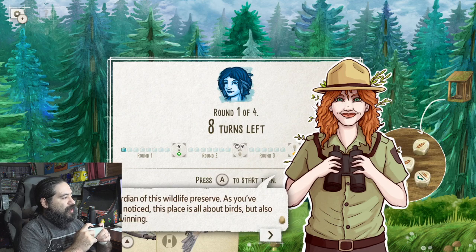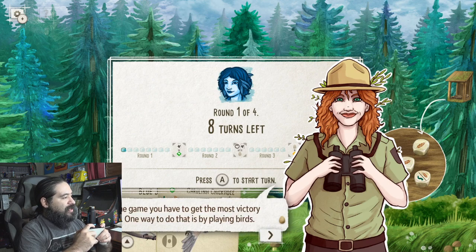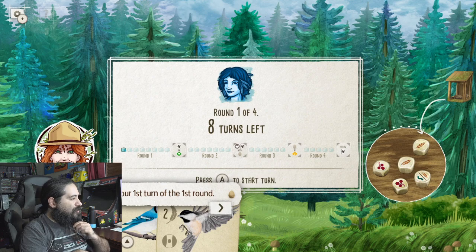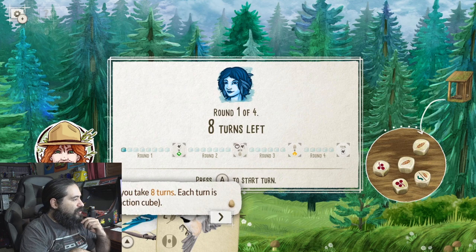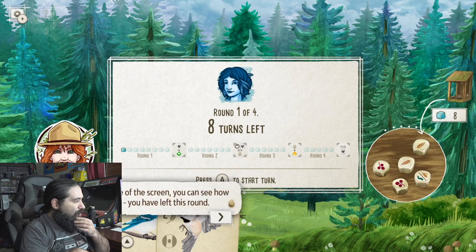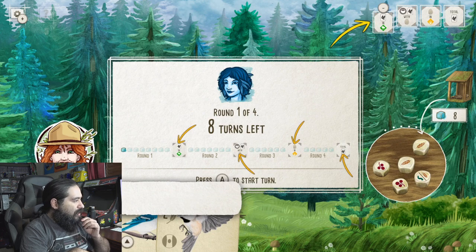I'm Robin, by the way — gardener of this wildlife preserve. As you probably noticed, this place is all about birds. But also about winning. To win the game, you have to get the most victory points by playing birds. This is the start your turn pop-up. Wingspan is played over four rounds. In the first round you take eight turns, each marked by an action cube. Each round you have one fewer cube.